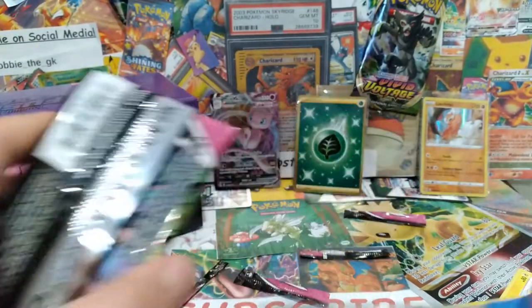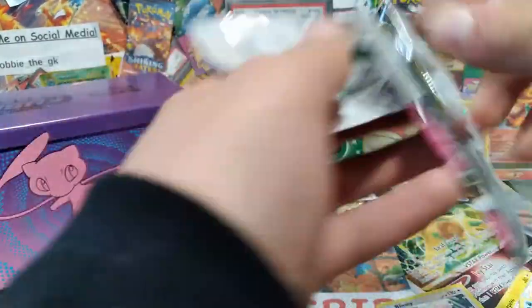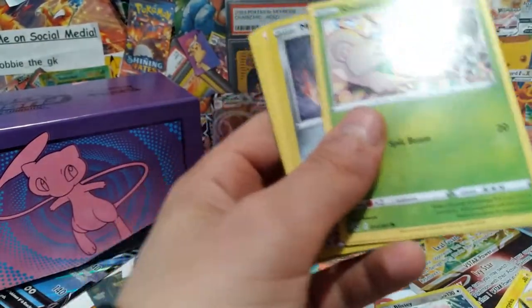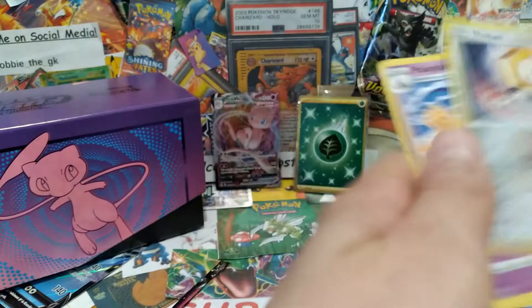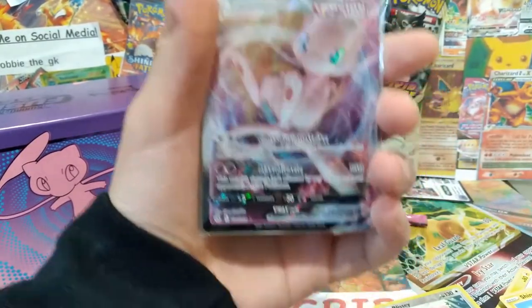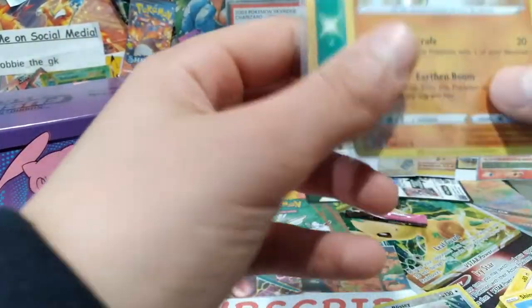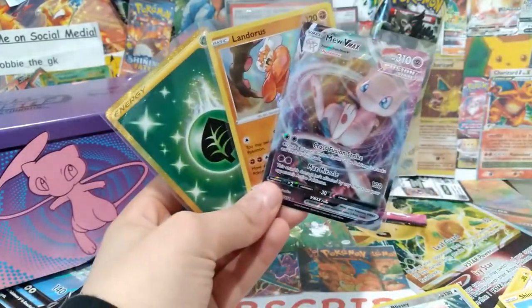Now we're on the final pack! Let's end it on a hit! We got a white border so we'll just go straight through it. We got a gold energy card! It's like elite trainer box luck - this is crazy!